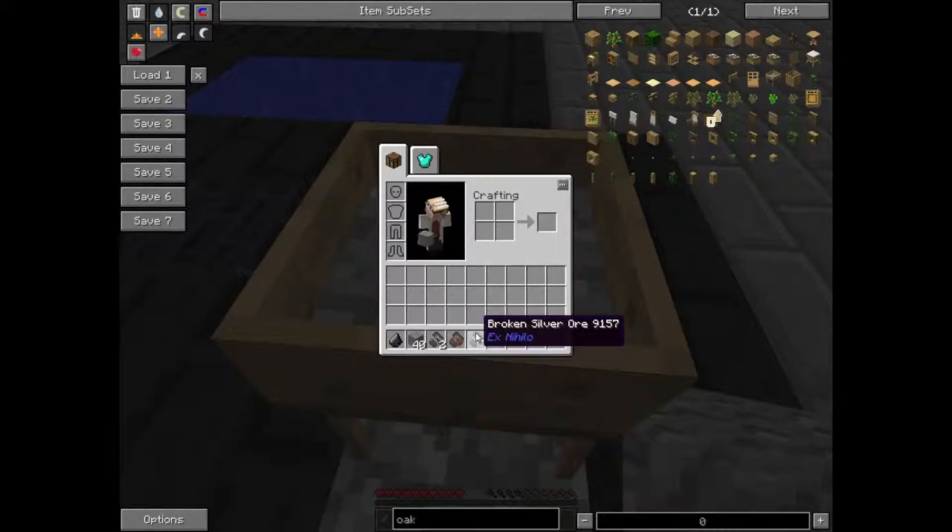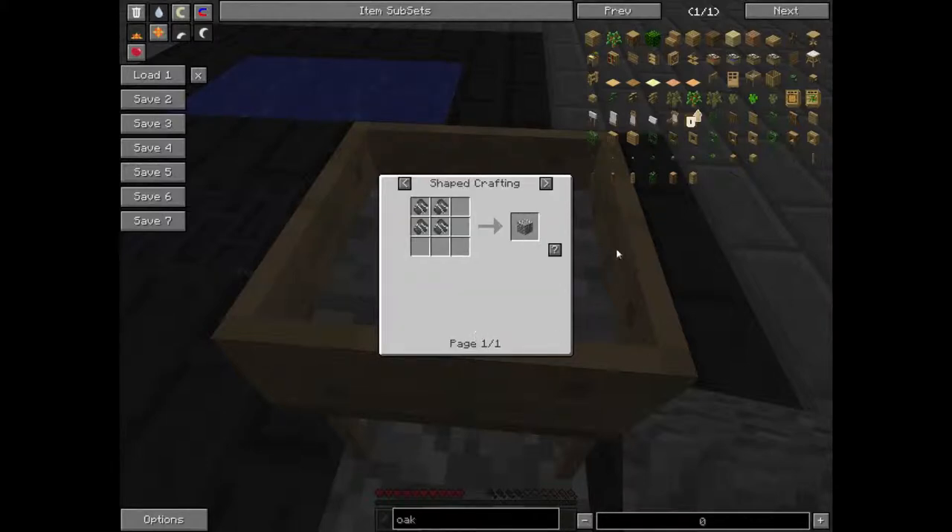You cannot put silver like this in a smeltery or furnace, because it's broken silver — you need four pieces to get a piece of silver. And that's basically how you get silver.